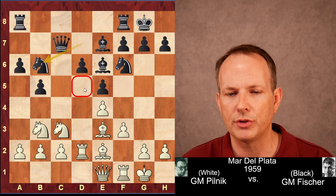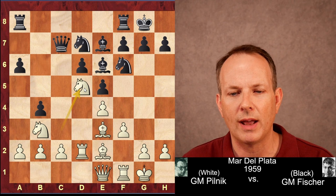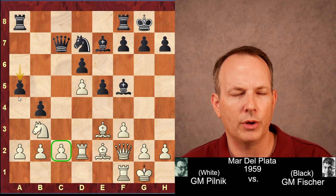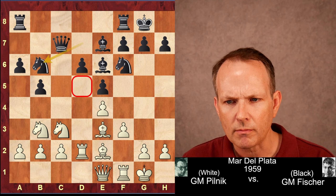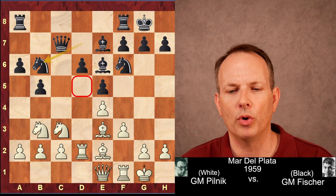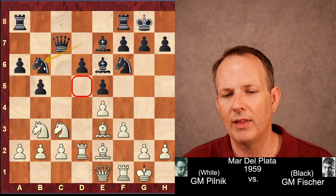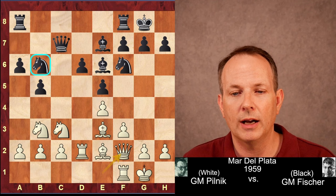If instead b4 kicking the knight, then after knight d5, knight d5, bishop to f5, we see the bishop and queen aiming at the c2 pawn. After queen to f2, a5, Fischer has a huge initiative on the queenside. So instead, after knight to b6, queen to f2 was played. But as Fischer says in his book My 60 Memorable Games, white should take that knight off as soon as he possibly can. The knight can cause all kinds of trouble, and this was definitely the opportunity to take it. But instead, queen to f2.